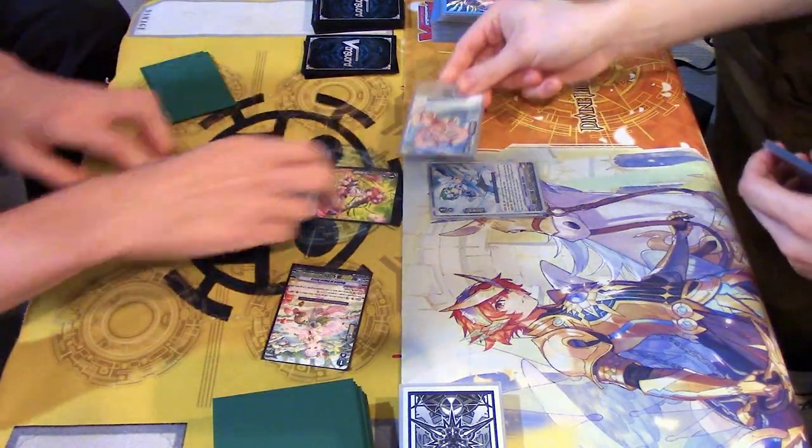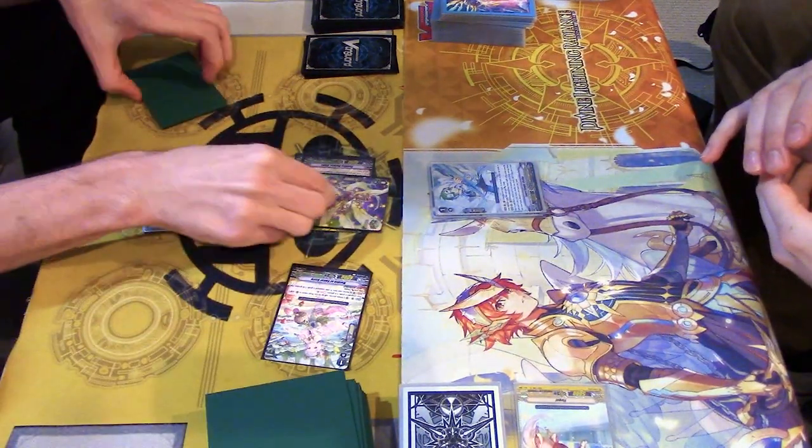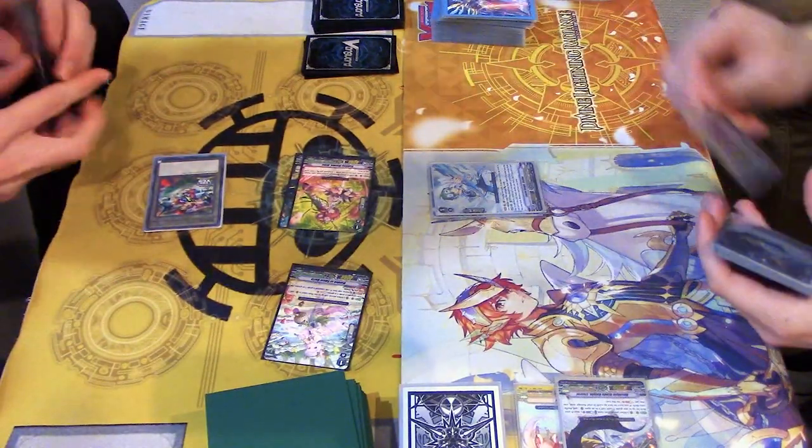8. Take it. Power man - he got a crit. 13. Take it. Breaks through. Damn. I decked them for that.